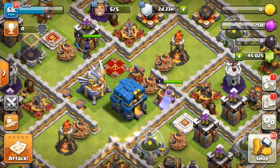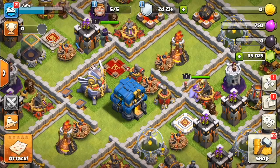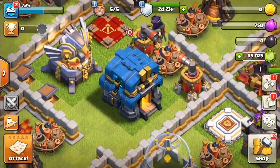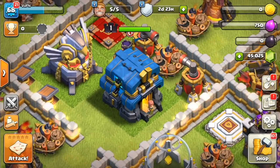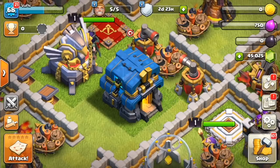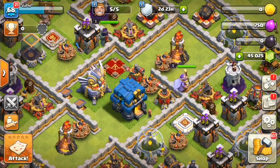The electric theme also goes with the hidden defense inside the Town Hall called the Giga Tesla. It says: 'When you upgrade to Town Hall 12, the Town Hall itself is now a defensive structure capable of defending itself. If an opponent so much as scratches the paint, the Giga Tesla will emerge.' So at first, the Town Hall won't be able to attack, but once the slightest bit of damage is dealt to it, the Giga Tesla — basically a Mega Tesla — will sprout out from the Town Hall and start attacking.